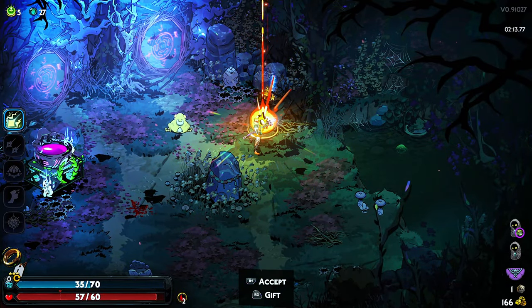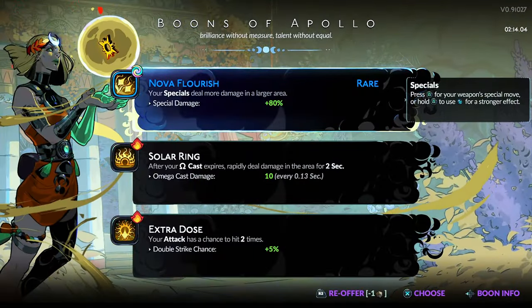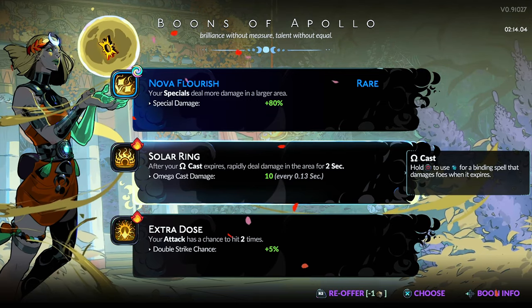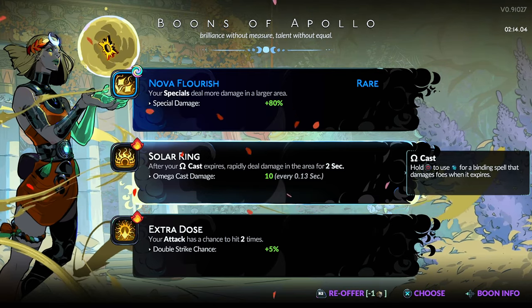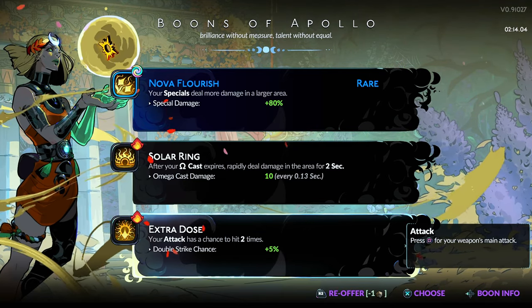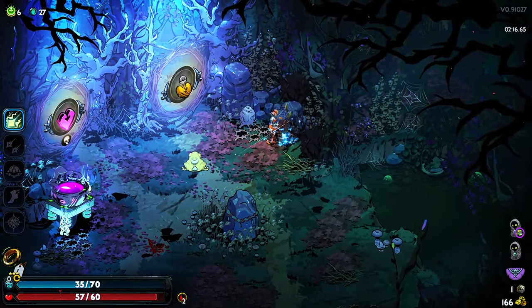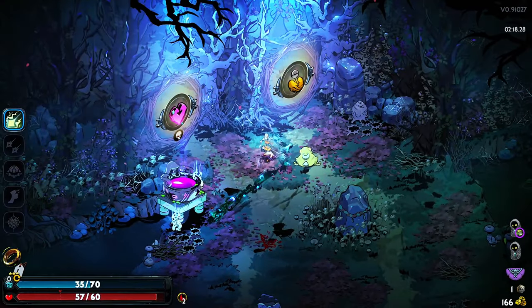I think I already gave him a gift — it's Apollo. My special, when my cast expires rapidly, deals damage, but that's only when I fully charge it. I'm not planning to use it a ton anyway — it's only 5% double strike. We go for it; it's probably not smart but let's see how it goes. We don't need any of this.